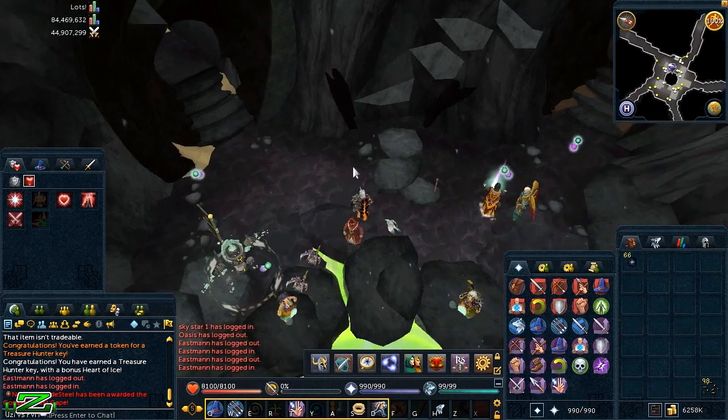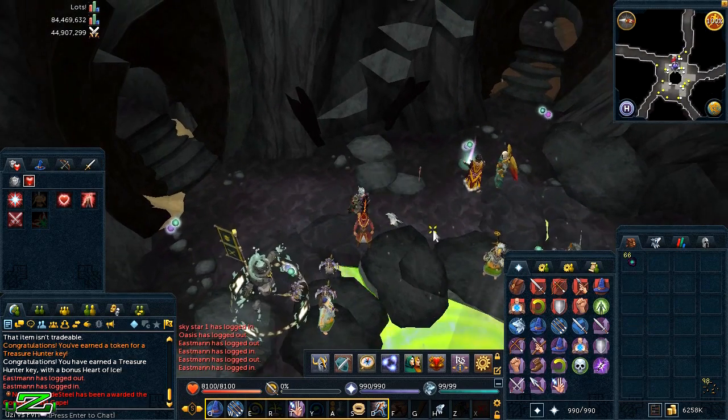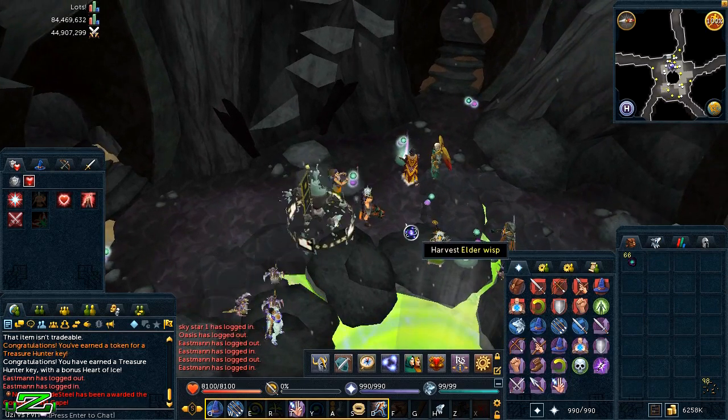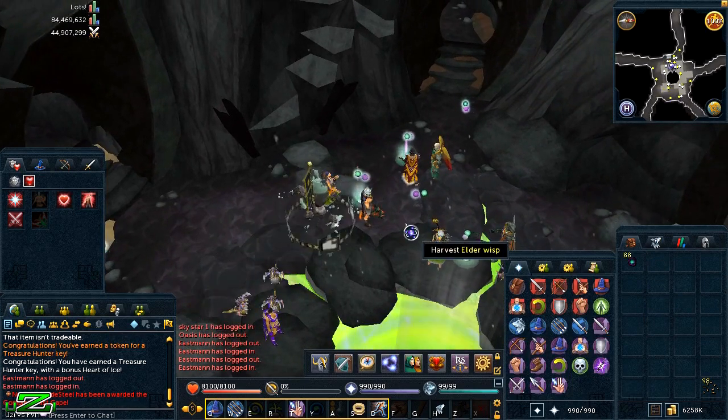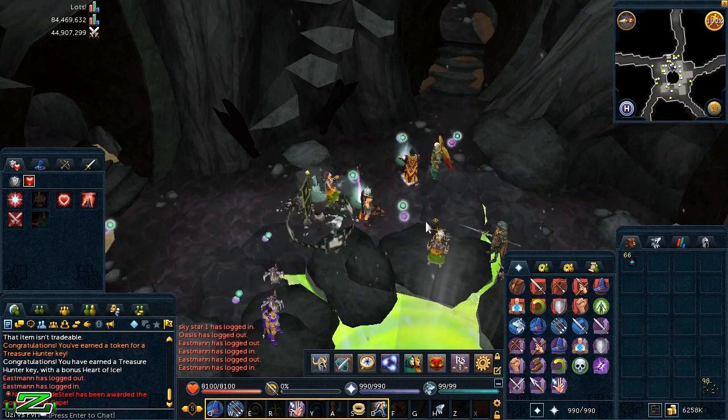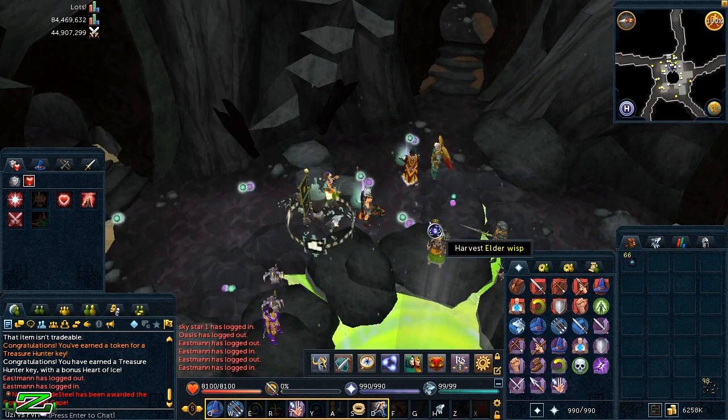The Nightmare Muspa can be made using elder energies, elder charms, and muspa spines. Muspa spines are obtained by killing muspas, which are found in the same area where you had to avoid Mah and kill muspas during the Fate of the Gods quest. A guide on that will be made if requested in the comments.